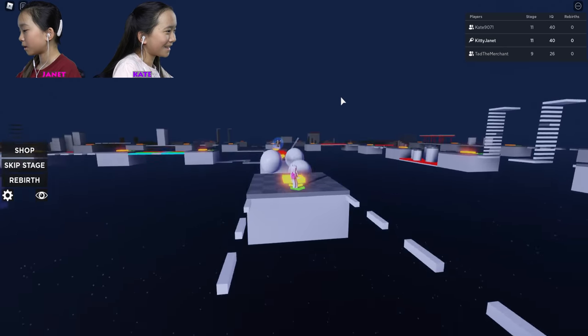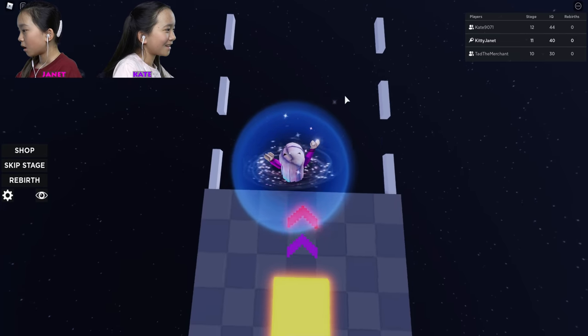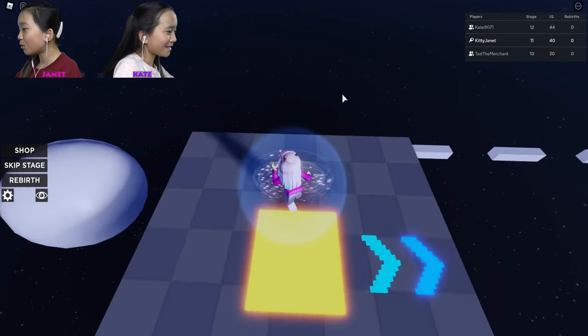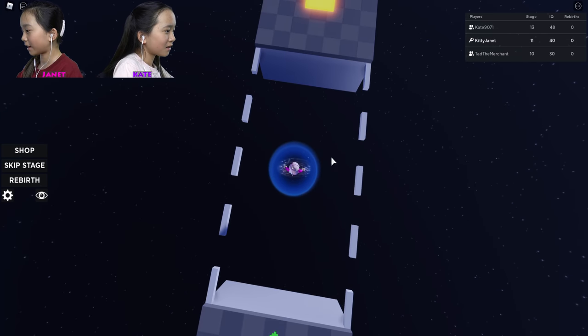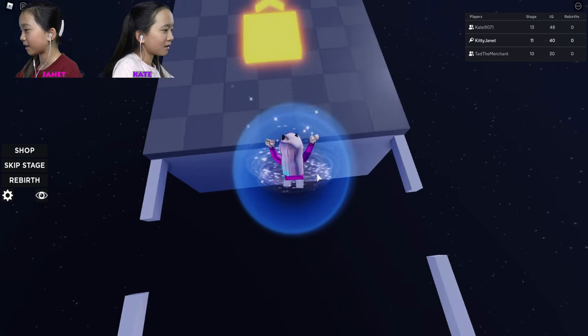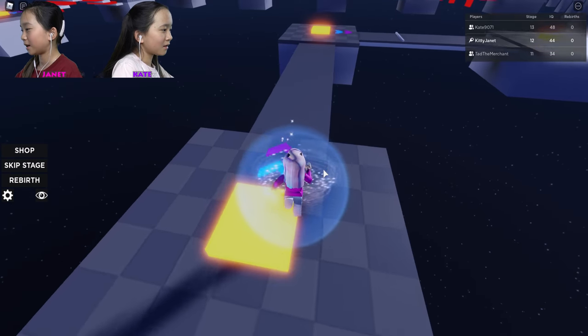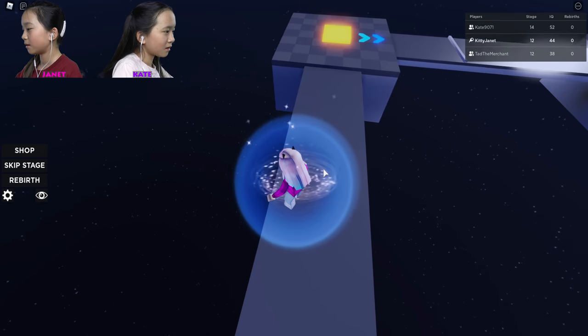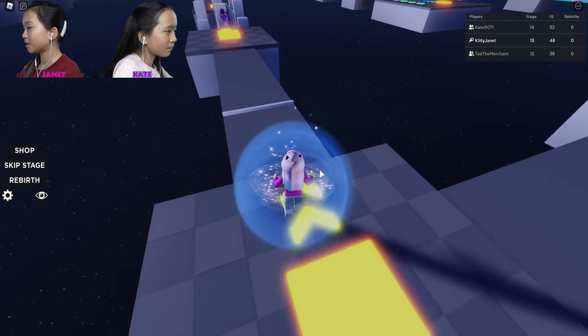Bye-bye! What? How... What do you see? I see nothing. Oh, you're so smart! You're supposed to, like, align with these blocks, but I'm not going to say it out loud, because then Tad's going to come over here and he won't know how to do it. Tad's on stage 12.